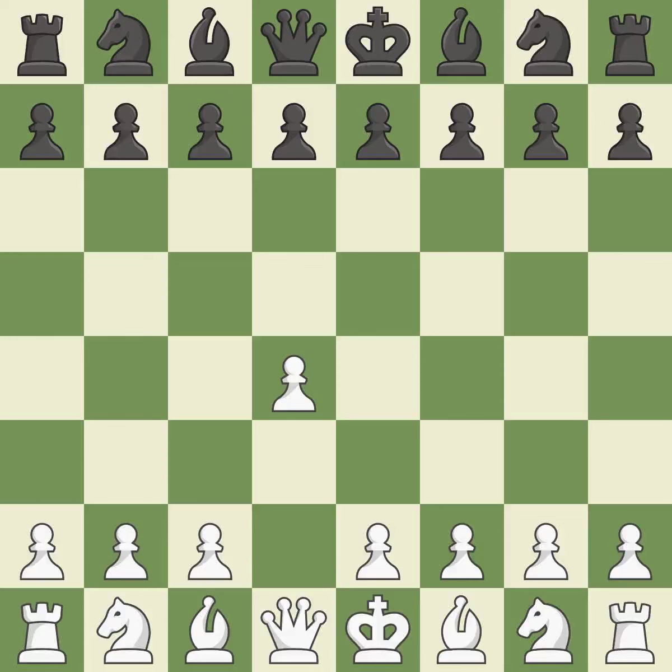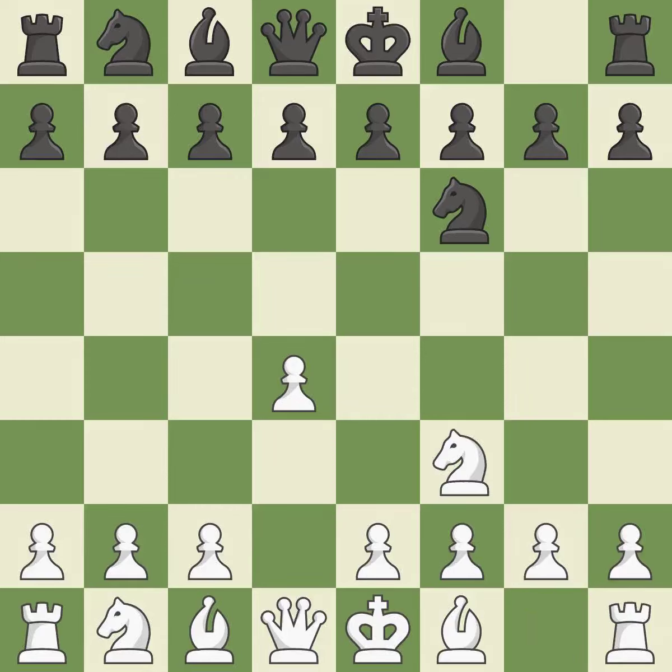Opening with the Queen's Pawn. The Indian game begins by controlling the important e4 square with the knight rather than a pawn. Nf3 strengthens the d4 piece and moves the knight closer to the center while exerting more control over the e5 square.